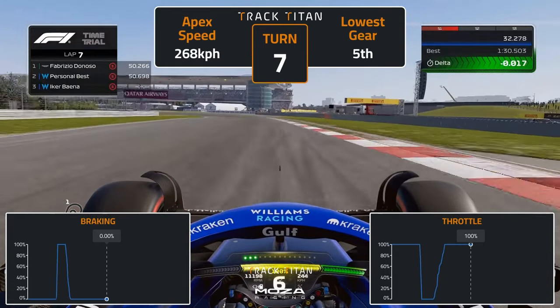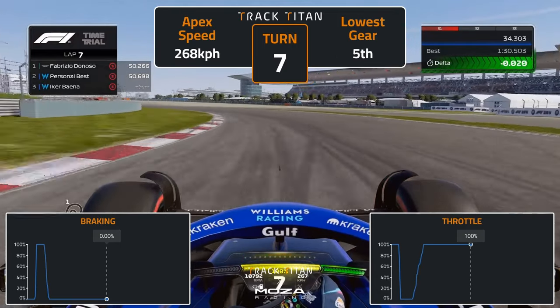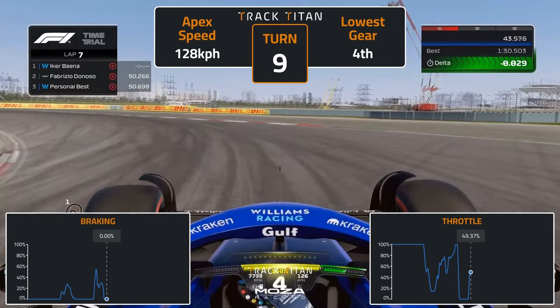Into turn 7, run to the outside kerb and turn into the corner just before the end of the red and white strip on the right-hand side. Hug the inside kerb, taking care not to touch it, running wide on exit.